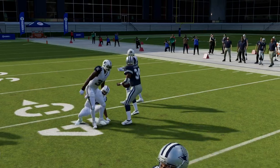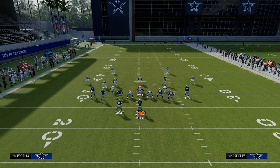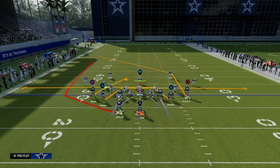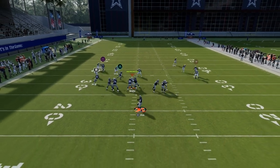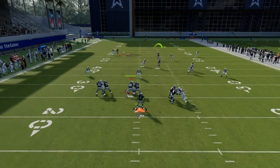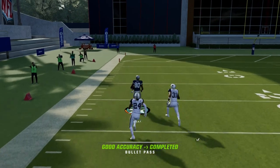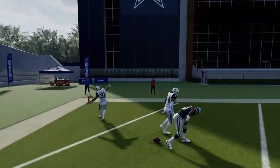Another really underrated thing about this play is what it can do against zone, but let me show you this post route real quick. There are a couple of routes over the middle that do a really good job beating man coverage, and then this post route will also beat man coverage. If the user decides to go guard the running back, all we've got to do is step up in the pocket and we can hit this post route for a significant amount of yardage.